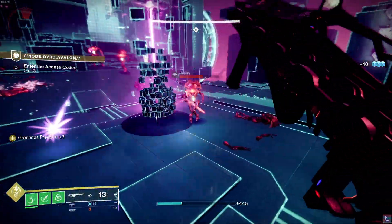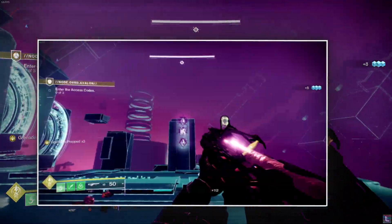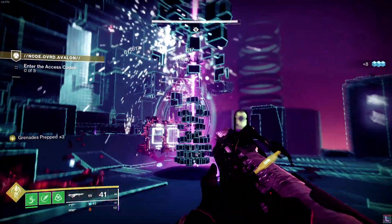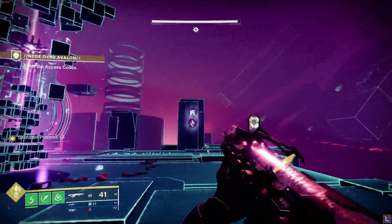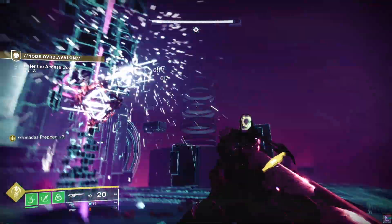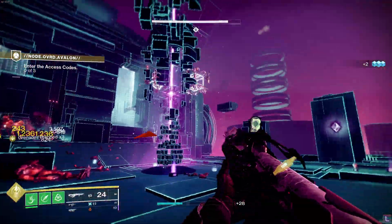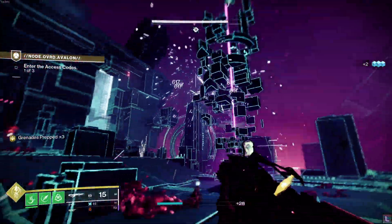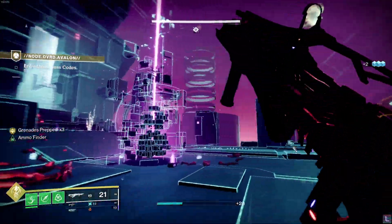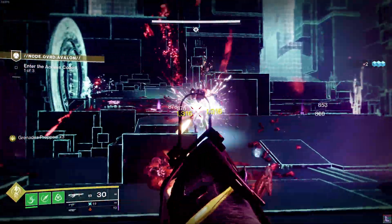You'll find the order for each round in their respective positions: round one here, round two here, and round three here. Once you have the order of the confluxes you should be shooting — whether it's three, four, or five — wait for them to show up, shoot them, then wait for them to show up again and shoot them again, and so on. If you mess up the order, it will give you a new sequence, so make sure you double-check. Once you've successfully input one code, that round is done. If you're on the second round and mess it up, all you have to do is reset that second round.